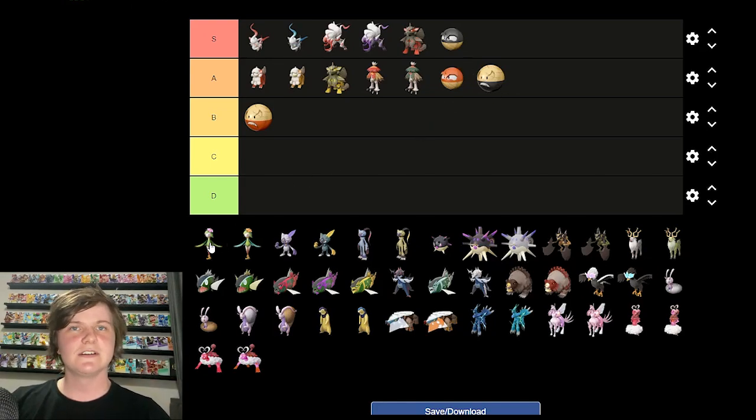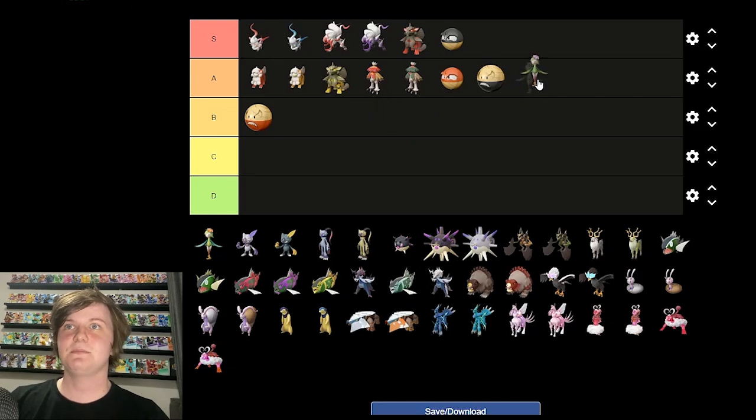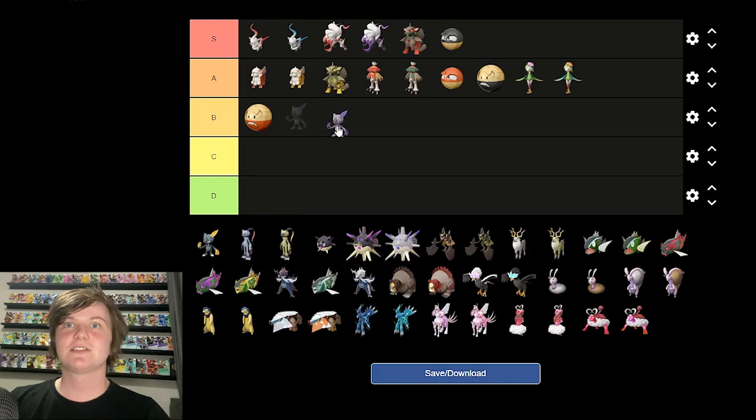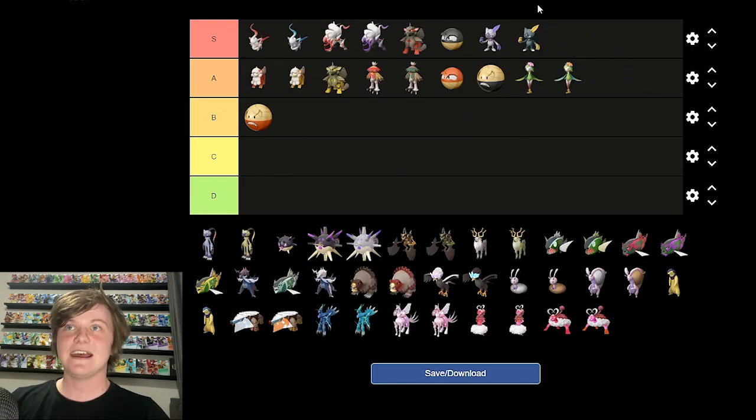Hisuian Lilligant — a very weird one. It's basically Lilligant without its dress. I really like it. I don't think I've seen many people talk about it. The shiny goes back to its actual non-Hisuian colors — also A. I really like this. Hisuian Sneasel — maybe S tier. I love this. Sneasel is a cool Pokemon on its own, but Hisuian Sneasel's color scheme and everything about it — I love. I'm actually going to S tier that. There is nothing below B yet. The shiny also looks really cool.